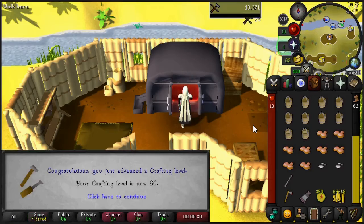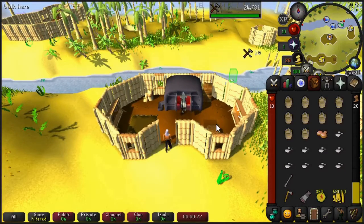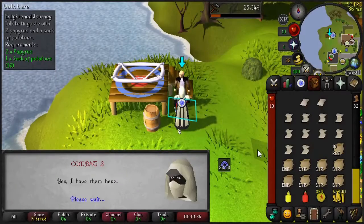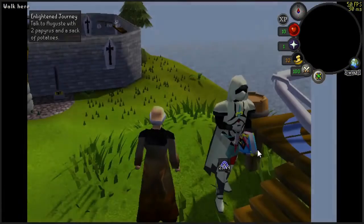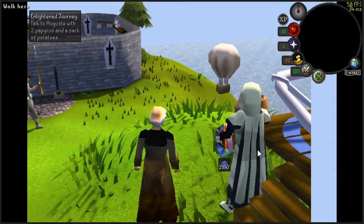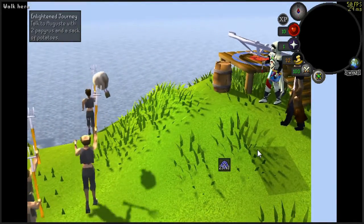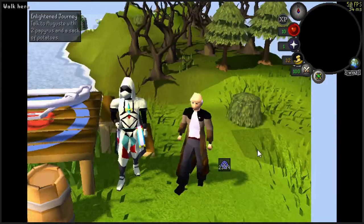We're going to get level 30 crafting, and then level 36 crafting, which we need for Enlightened Journey. We've started the quest because we have 30 farming and 36 crafting. I also just want to call this out — these villagers are rather weird. I don't know why they hate origami balloons, but it's quite comical that they basically chase it down with pitchforks.